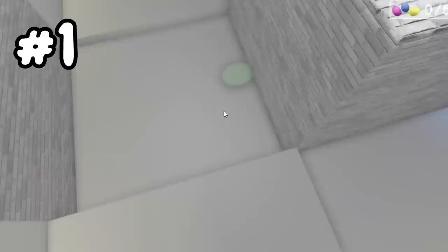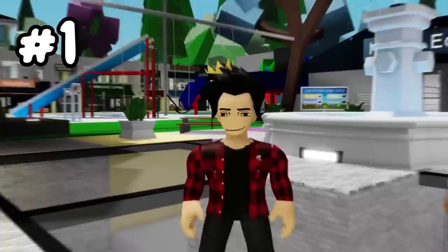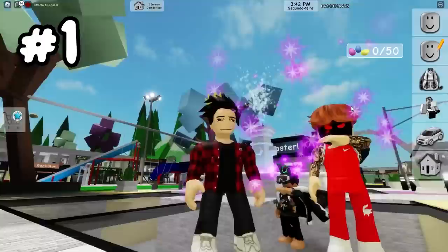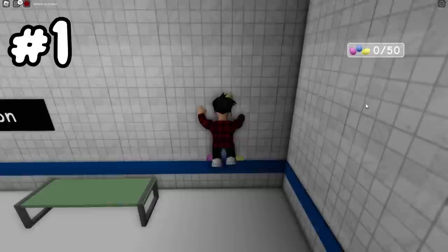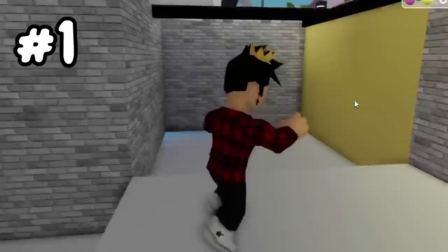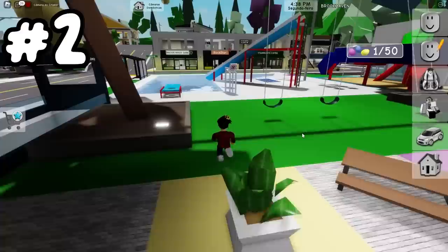We are now going to our first egg, and it is right below spawn. You can see that egg just lying there. Now you ask, how am I going to get that egg? It's fairly simple. First off, we gotta go down to the downtown station. As we click on its sign, a secret entrance will appear. Right now I can't go in, but if we click on it, we will now be able to go through it. This secret passage goes below Brookhaven's spawn where we can finally collect our first egg — the start of our egg-hunting journey.